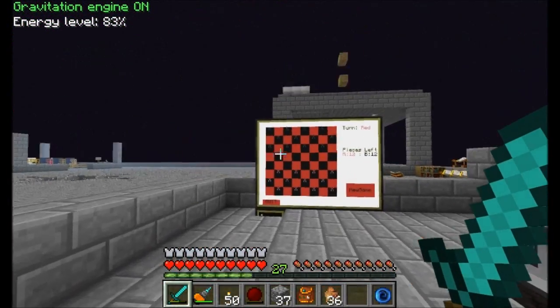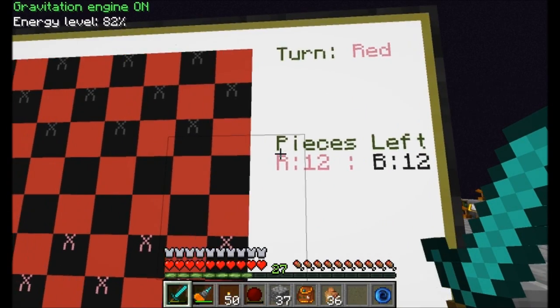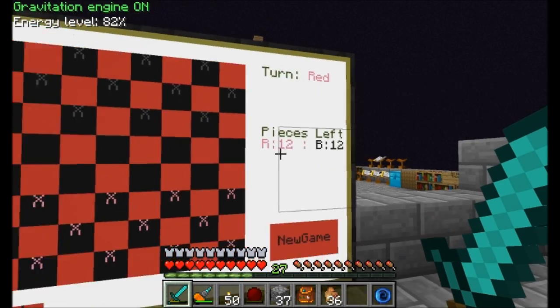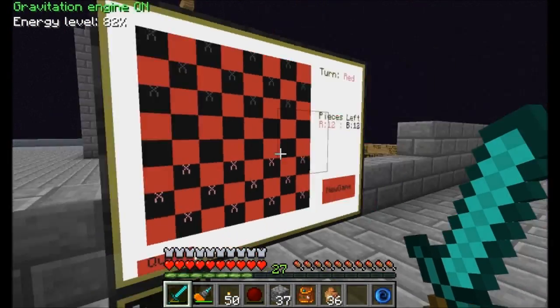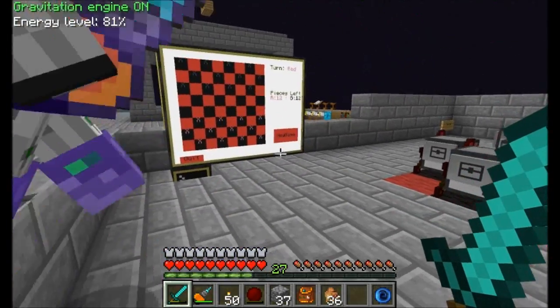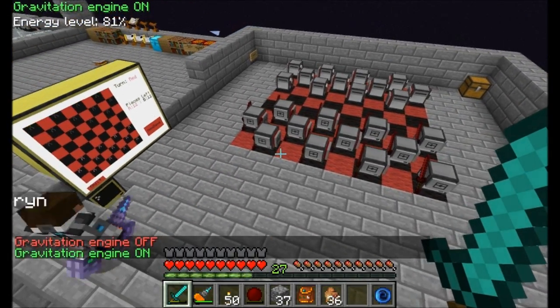So that's how you start a new game. It tells you whose turn it is and keeps track of turns. It also shows how many pieces are left for both the red and the black team. Right now it is red's turn. Do you want to play a game of checkers, Soren? How about you be red and move one of your checker pieces?